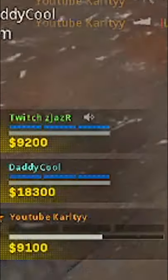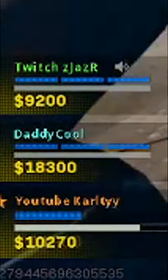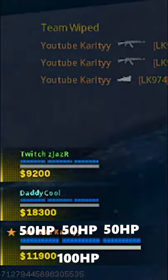The white bar at the bottom is your health bar, and that is worth 100 HP. The three bars at the top are individual armour plates and they're worth 50 HP each, meaning you can get a total of 250 HP in Warzone.